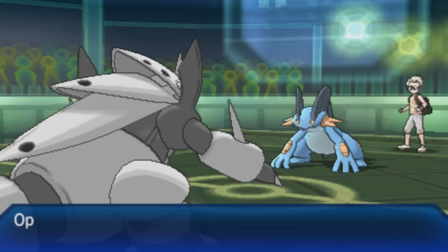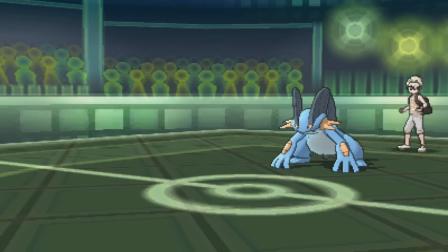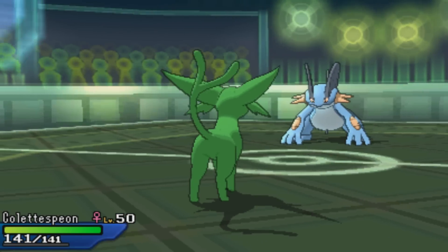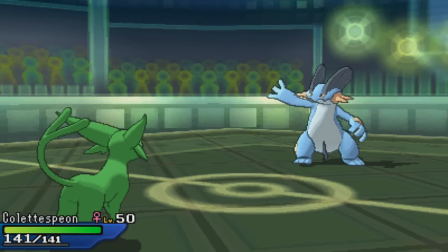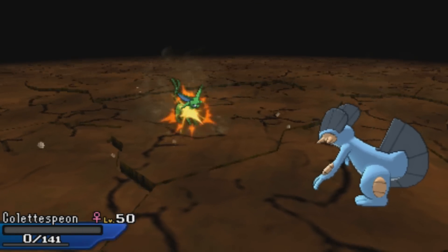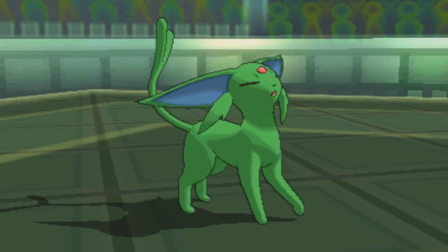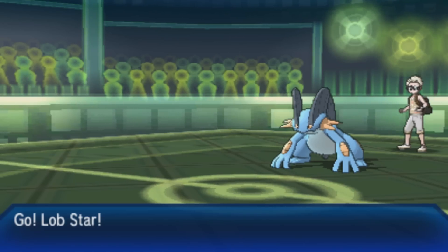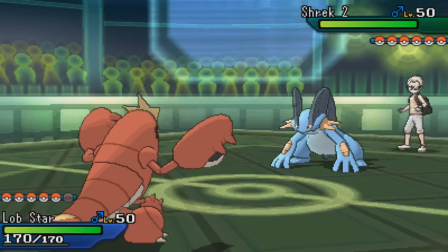I go right back into Espeon. He knows I have Espeon so he probably won't go for Stealth Rock, but I know I can live an Earthquake with about 30 HP. He does go for Earthquake, and I end up getting critical hit — that destroys Espeon who is frail anyway, but a crit definitely does the job. That sucks because it would have given me a good position to hit something hard with Specs Espeon.